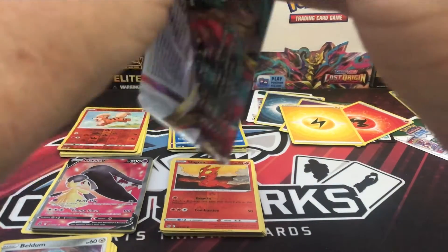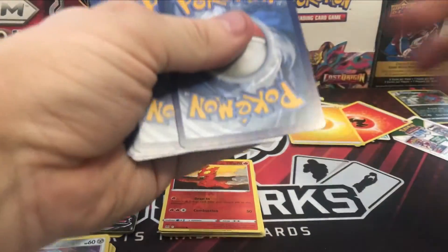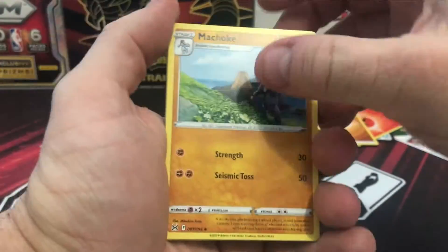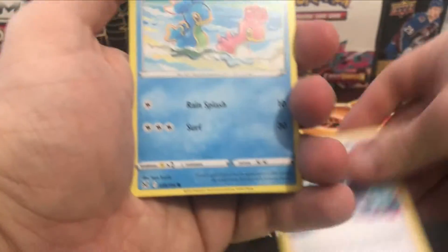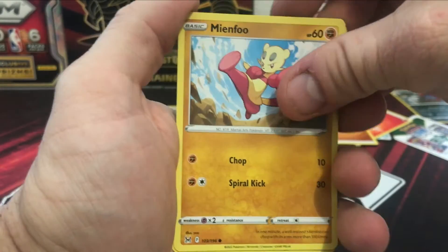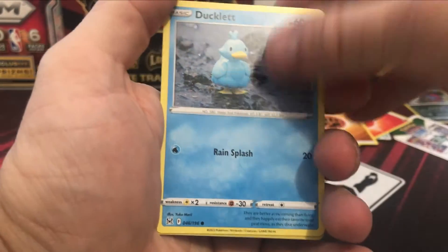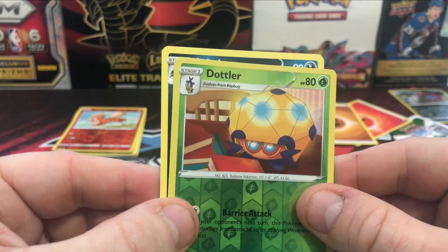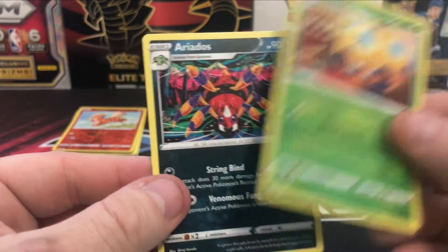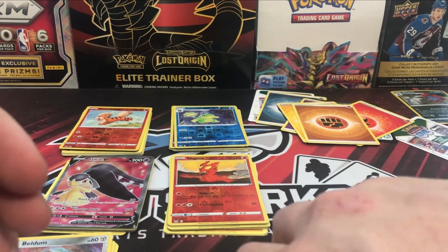Will Lost Origin bring it home for the win? Two, three, four. Energy, Machoke, Silcoon, Colress's Experiment, Shallows, Minccino, Litleo, Gastly, Ducklett, Dotler, and the last card is... Ariados. Oh. That's a tough one, guys. I'm going to go with Silver Tempest for the win.